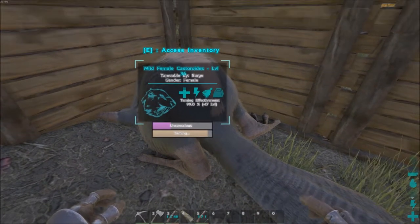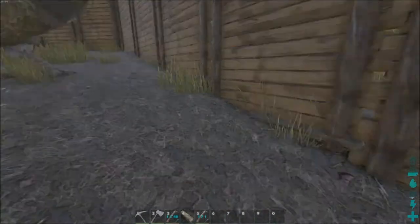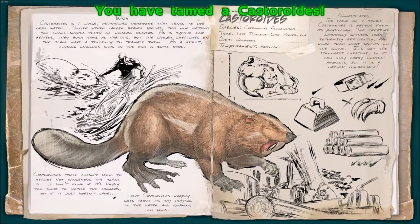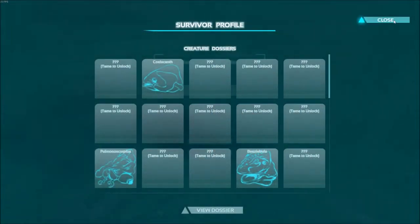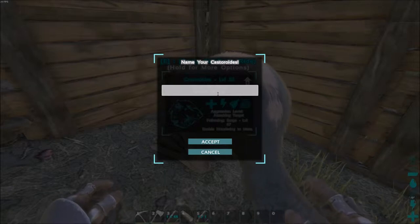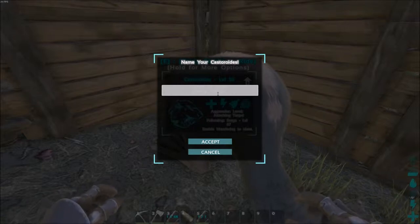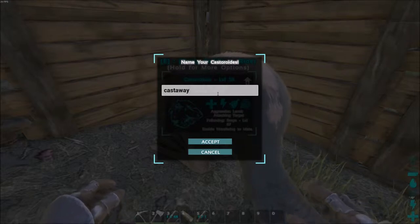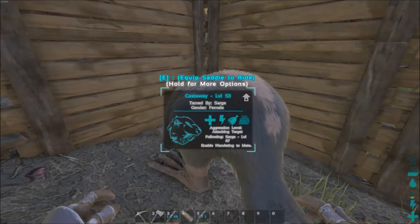I've got to go through and name everything. There we go — the big beaver. Yeah, they are friendly, it didn't bother me at all. They're good for weight, they're tamable, apparently not great for attacking, but looks like they're good with wood. Sweet action Jackson. What was I going to name you? Castaway, yes — because you've got a really weird name.